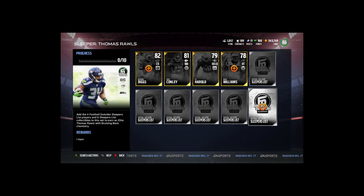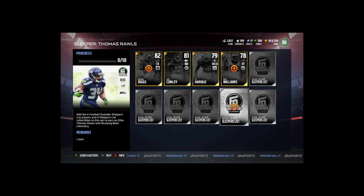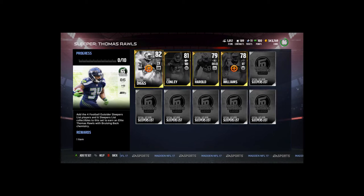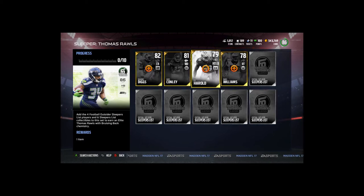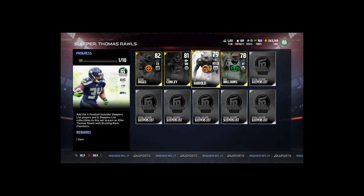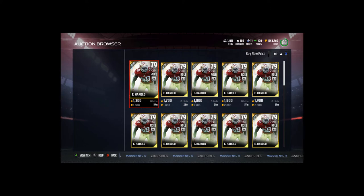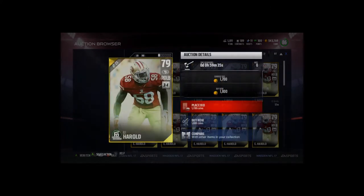Let's go ahead and take a look at Eli Harold. I'm actually going to throw this Daryl Williams in because I'll probably end up doing this collection in a video. Let's take a look at the price — if they're cheap enough I'll just buy. Eli Harold is 1800 coins, so we're going to buy him and throw him into this set.